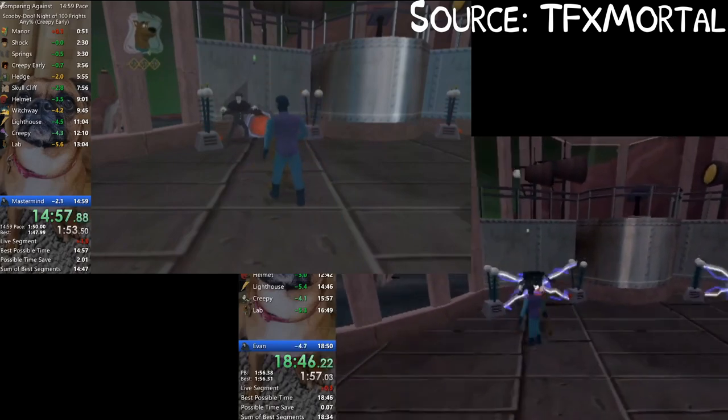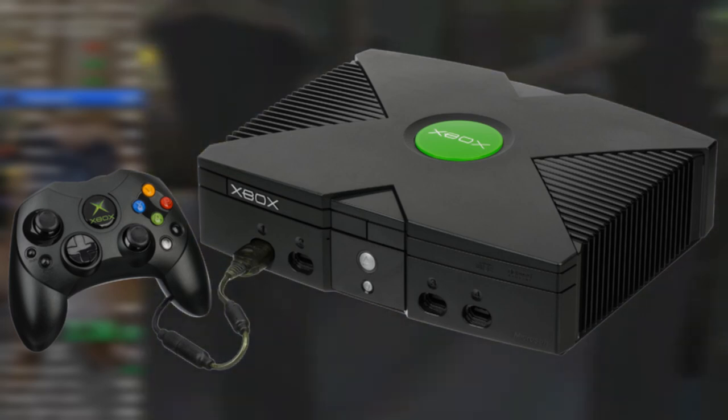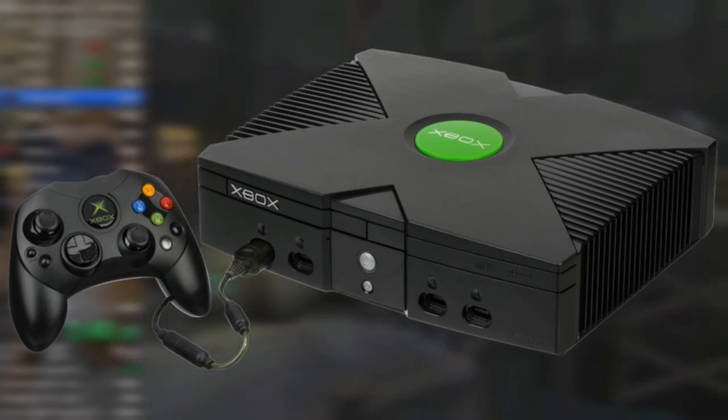Creepy Early is a trick that allows you to save 4 minutes compared to Gamecube Any% in Scooby-Doo Night of 100 Frights. This trick is exclusive to the Xbox version of the game, and this video will quickly explain why.